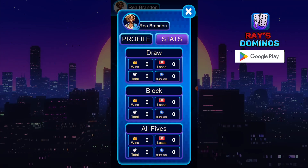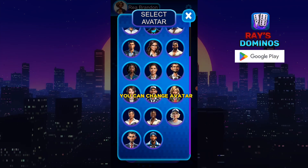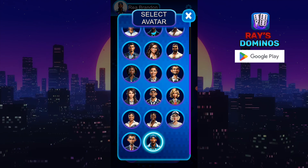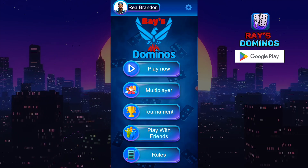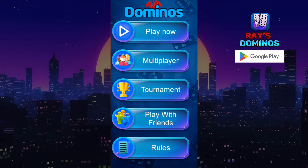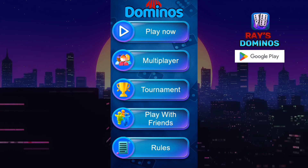Your name will automatically be up there, you can change the avatar — this is going to be me — and you can also change the name if you want. From the top, Play is the box side. Multiplayer is when a bunch of people want to play against each other at once. You got the tournament too.